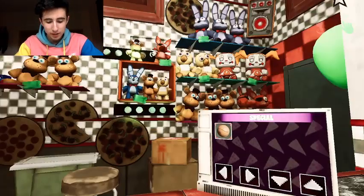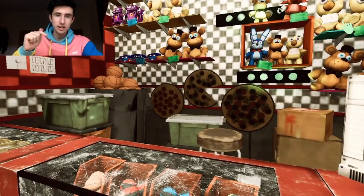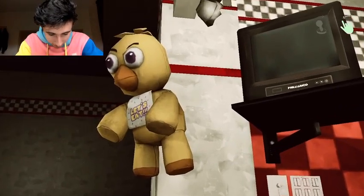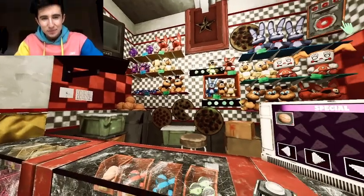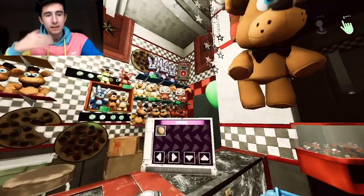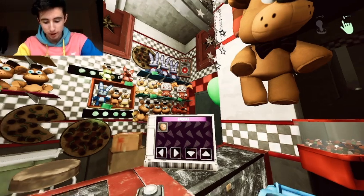It doesn't matter what you tap. These pizzas that you'll see there, they light up as well — you just keep tapping them. There'll be a Chica there that you can also tap. Essentially, that's all you do — you just have to keep tapping. And eventually the screen will go dark and it will take you to Princess Quest.